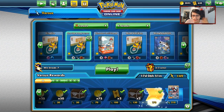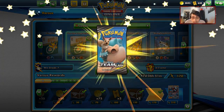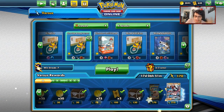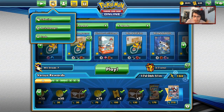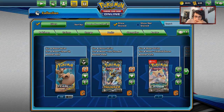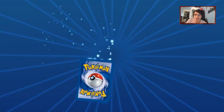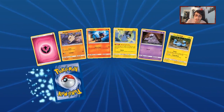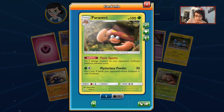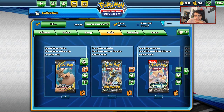We got a pack - we'll open it up. Hey, Lycanroc is on the ladder! How fitting - that's why we're on Win Street, because of the Lycanroc ladder. We'll open up a Team Up pack. Last one I opened I pulled a Rainbow Rare Pikarom - let's follow that up. No, we got a Parasect though. I'll catch you guys in another match.